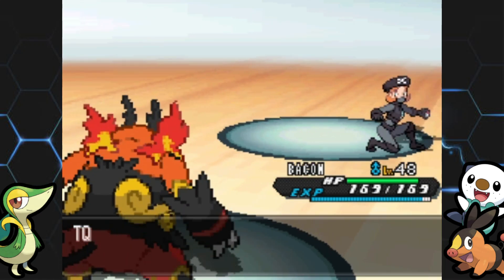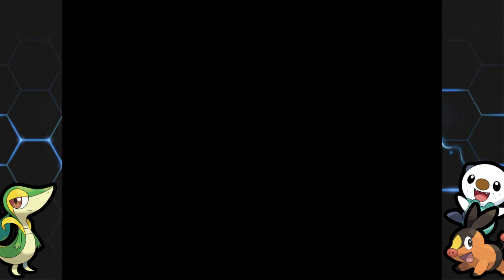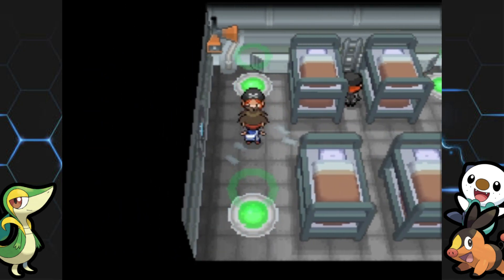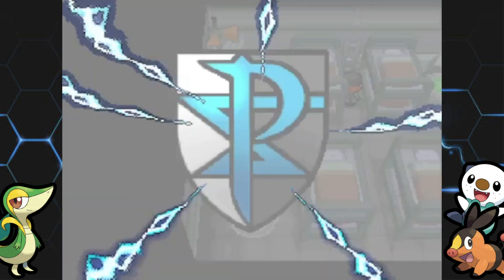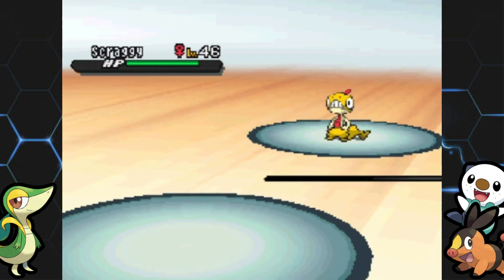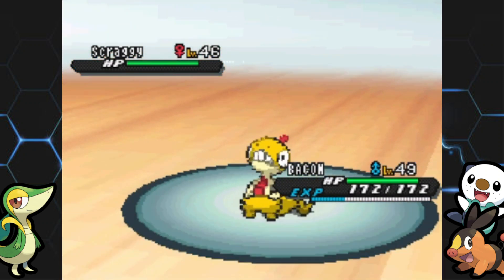Drapion goes down with Arm Thrust — too easy. Almost level 49. I'm going to start in the southwest room. There's a total of six rooms on each side. There are tons of warp panels everywhere — it's so annoying. That grunt just had three Pawniards. Because Emboar was at the front, you know exactly how that battle ended. Now let's take on the second trainer and move on to the northwest room.